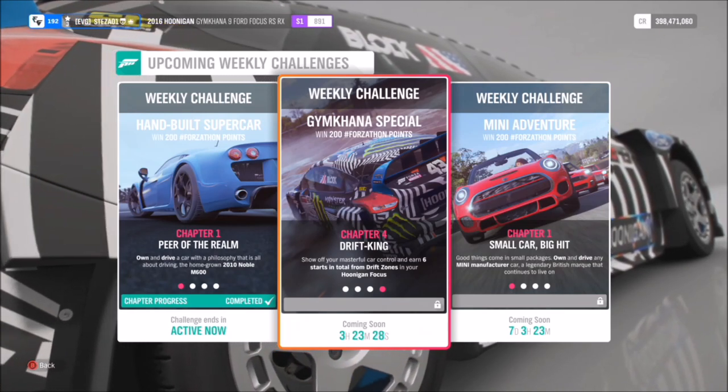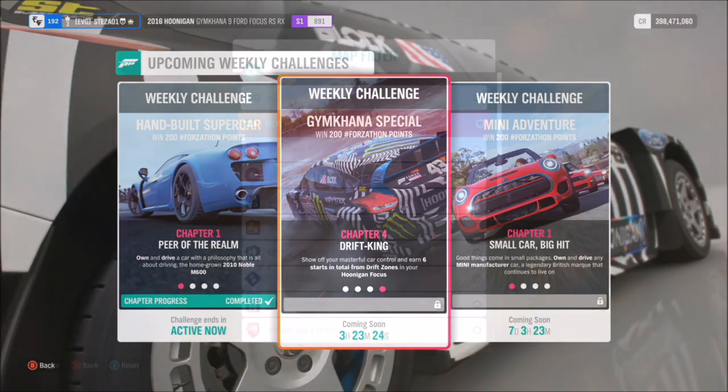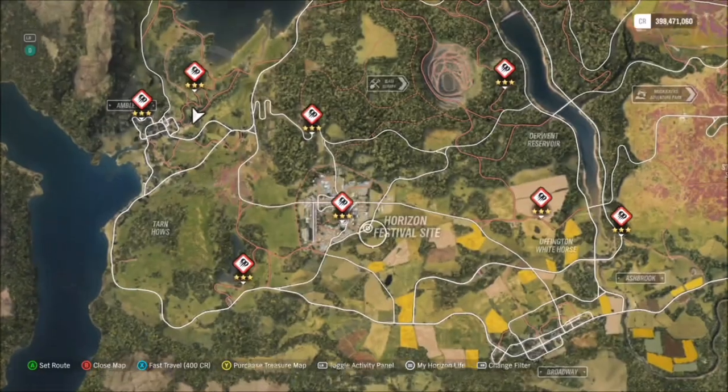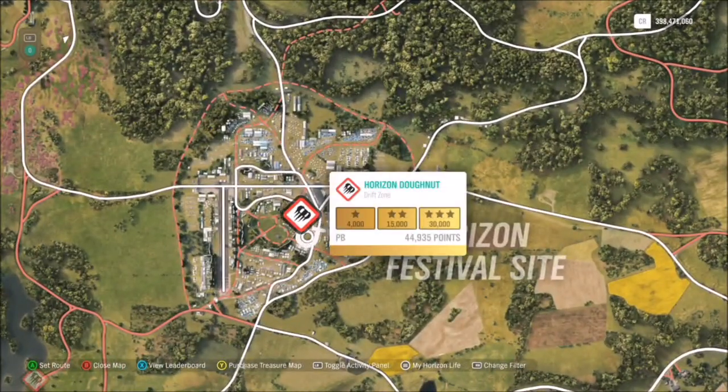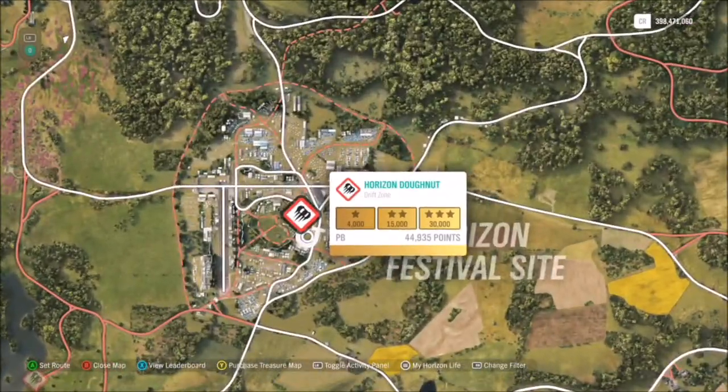For the final challenge, it wants you to get six stars in total from drift zones. This is really easy and something this Ford Focus has been built for. To do this I headed over to the Horizon Donut drift zone.